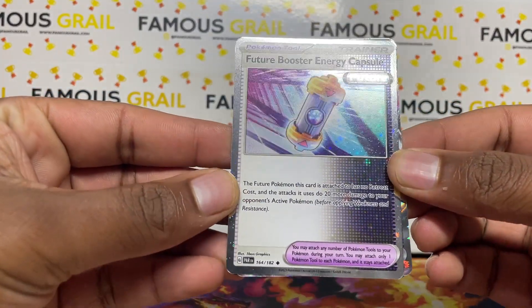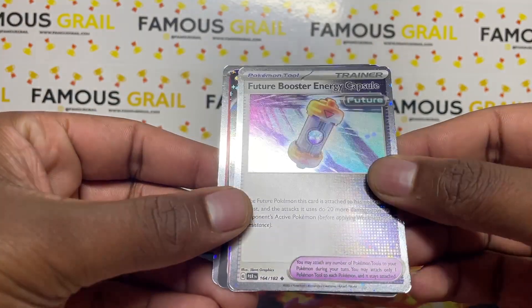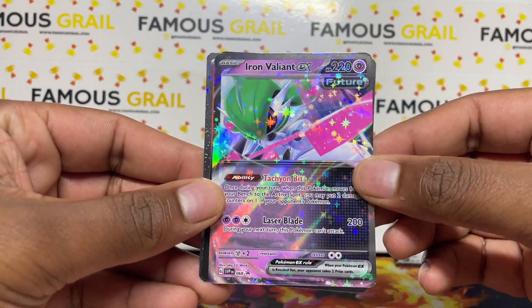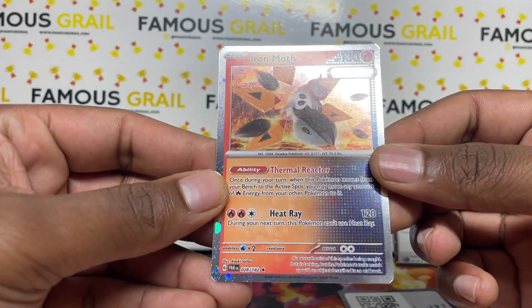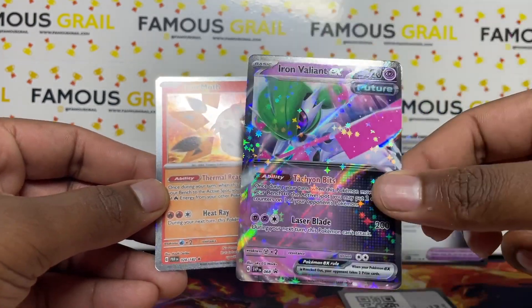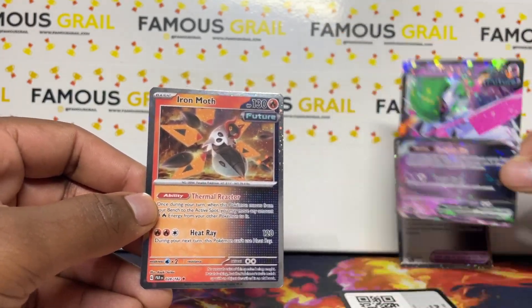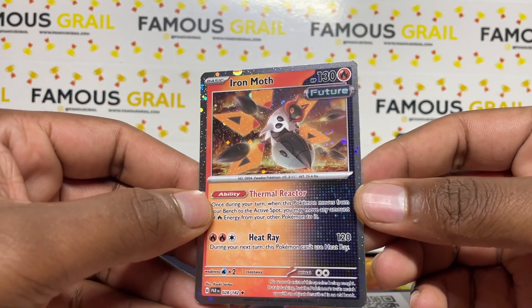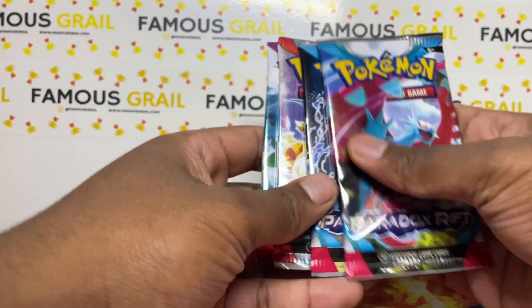First off, we've got the Future Boost Energy - they put these playable cards in there so you can easily obtain them, especially with a cool gleaming cosmic hollow pattern on it. Then we've got the Iron Valiant EX, which is the promo card for this box, plus a code card. We also get the Iron Moth from Paradox Rift and the Future Booster from the set - this one is promo numbered with a different artwork and the cosmic hollow finish.